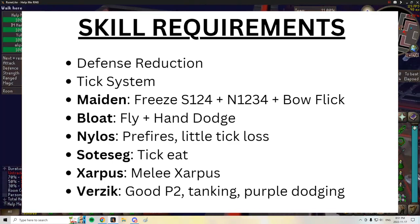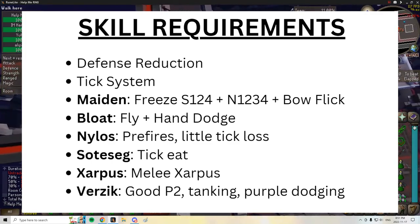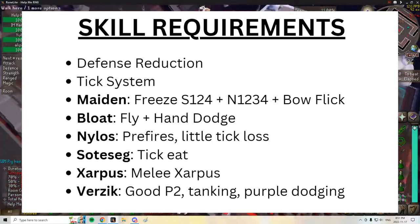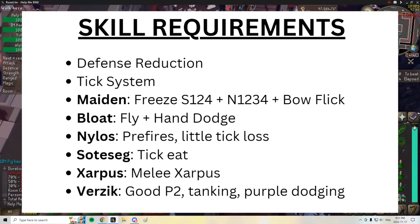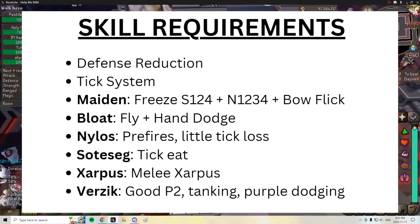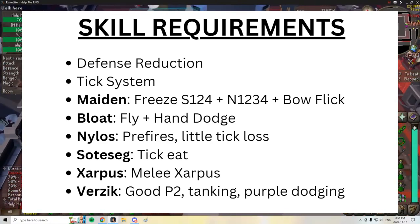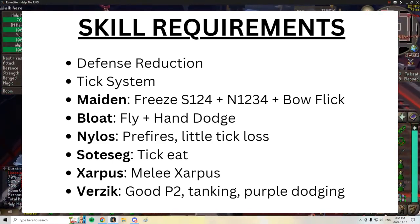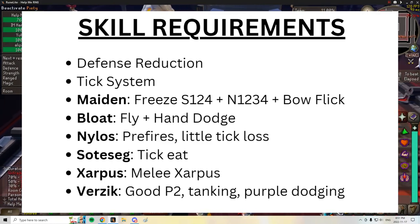For Bloat, you need to be able to dodge hands and flies while also maximizing your damage. This means having an okay understanding of Bloat's 32-tick cycle and lining up the number of scythes, chalis, and claws to compensate. You'll also want to be able to conserve your run energy. For the nylos, you just want to be competent — you have to know some of your pre-fires, you have to recognize certain wave milestones, and you just don't want to burn a lot of ticks.